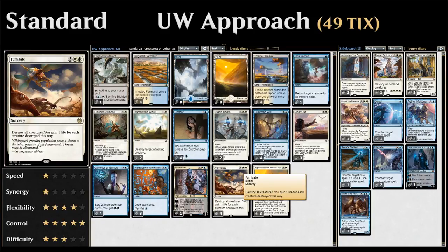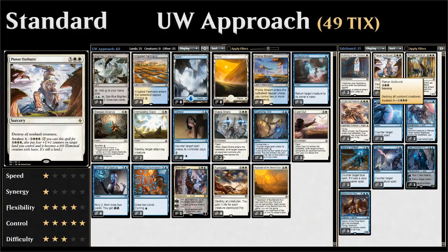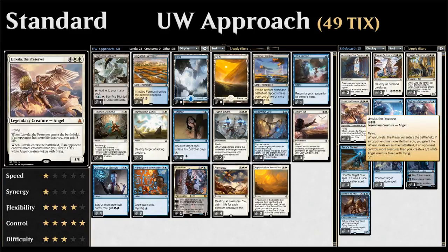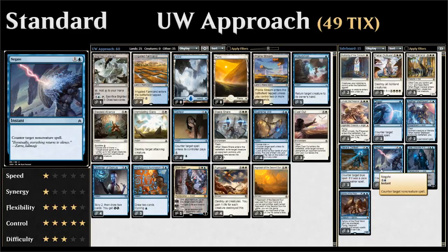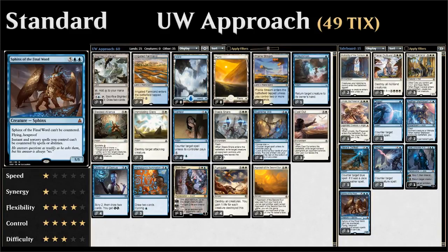If you want to make the deck more budget, you can replace Fumigates with Planar Outbursts, which are much cheaper on Magic Online. In the sideboard: two copies of Authority of the Consuls against Mono-Red for haste creatures entering tapped; a copy of Planar Outburst against zombies; three Regal Caracal against mono-red for the lifelink bodies; one Linvala the Preserver for lifegain and stabilization; one Dispel for control mirrors; two Aether Meltdown against vehicle decks and Scrapheap Scrounger; one Jace's Defeat against blue decks; two Negate for control; one Jace Unraveler of Secrets for card draw; and one Sphinx of the Final Word for control mirrors.